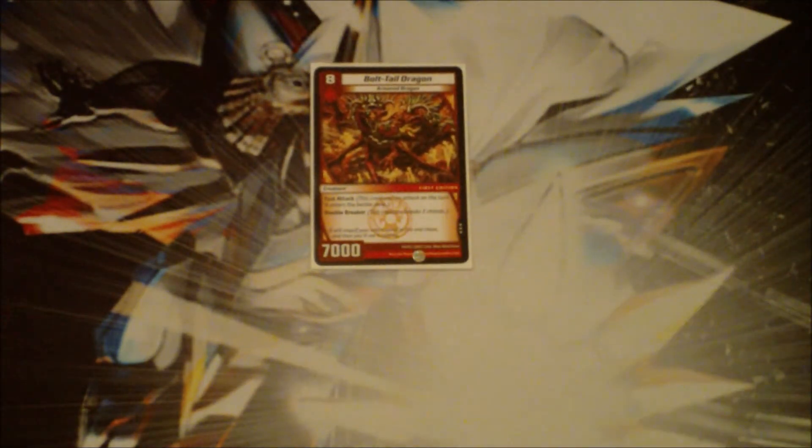Coming in at number 9 is Bolttail Dragon, because for 8 mana you get a 7,000 fast attack double breaker — arguably the best finisher in the game at this point because of his fast attack ability. He comes out fairly fast in any deck that plays him, probably a turn later than Zagan would, and he can't be killed off by things like Deathsmoke because of his fast attack. The only problem you might encounter are blockers like Grandgur. If your opponent has zero shields and you're tied on blockers and creatures, all you have to do is drop something like this.